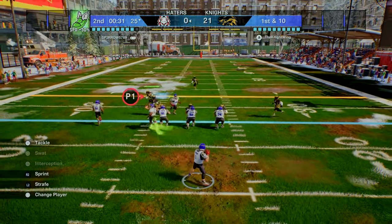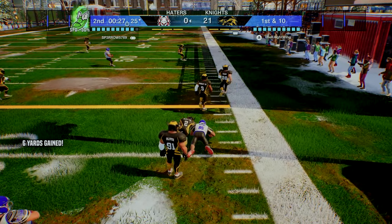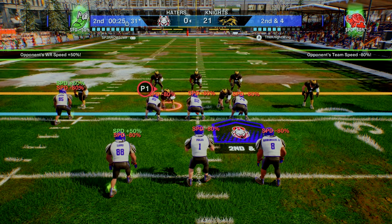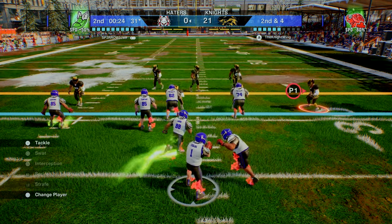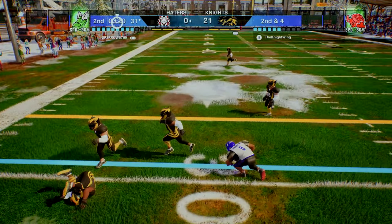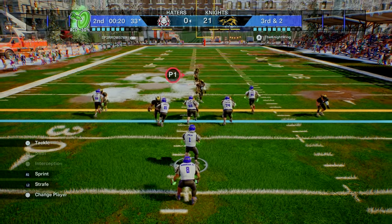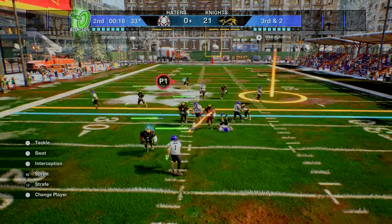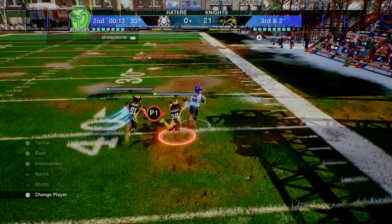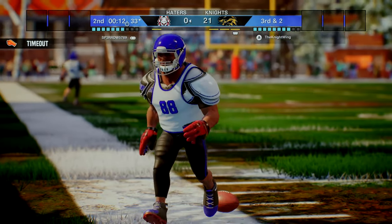With 32 seconds left in the half he takes the snap and dumps it off underneath for six yards. We throw turtle speed on for everybody, so his receiver still loses 30% speed. He runs the ball and won't get the first down. He activates Marksman, play actions downfield, gets his man with a nice juke and may have a big play — but we get him down just in time. He burns his second timeout.